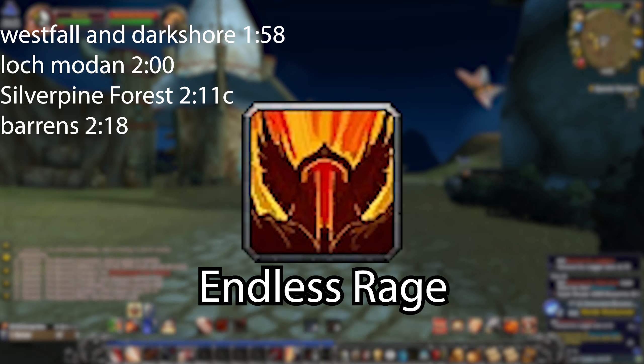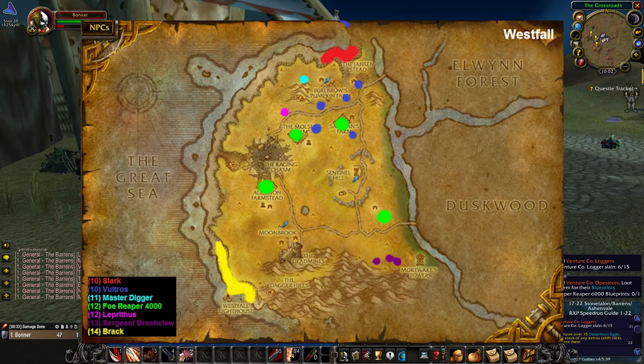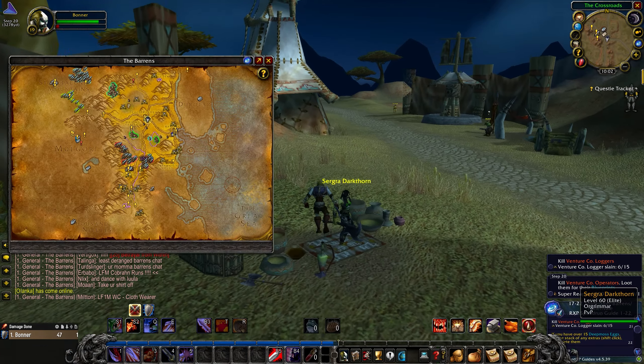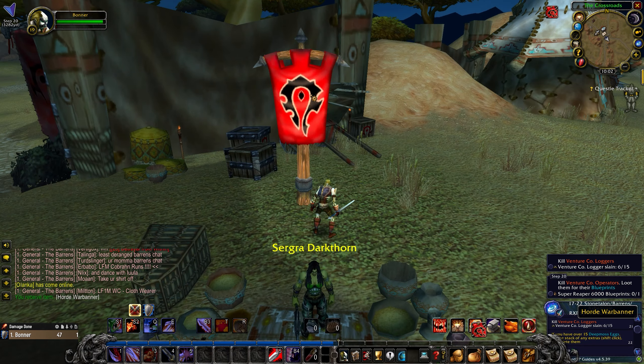Endless Rage. There are a few different ways to get this rune depending on your faction. For elves and humans, you will need to kill rares in these locations. For gnomes and dwarves, you need to kill mobs in Gnomeregan's storeroom until you get a battle totem, then use the totem to challenge the elite Heren Sheephoof. He is over here — kill him and receive the rune.